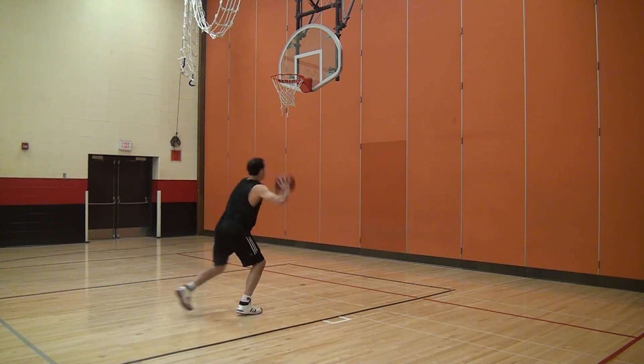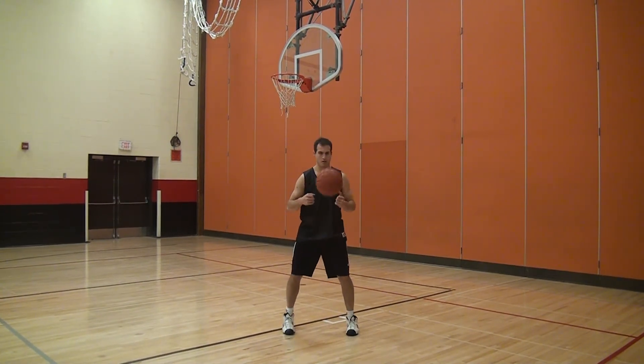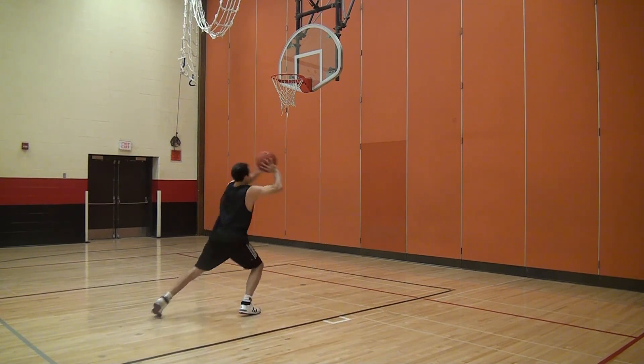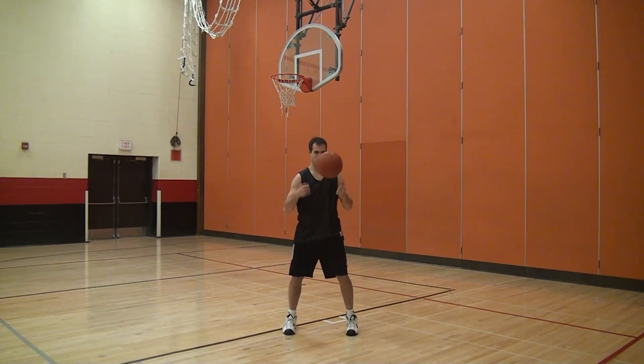In the up and under towards the middle from the right block post move, toss the ball to yourself as if receiving a post pass, turn towards the middle, pump fake, step underneath, and shoot.